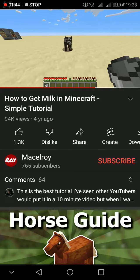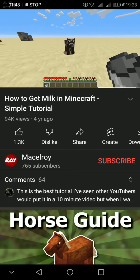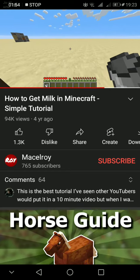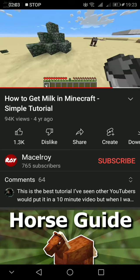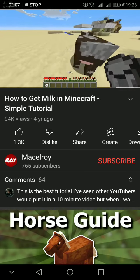If you just drink milk, it removes any potion effects that you have. So for example, if you're fighting the wither, it can be useful to just have milk in your inventory to get rid of that wither effect. But there you go, that's how you get yourself a nice cup of milk in Minecraft.